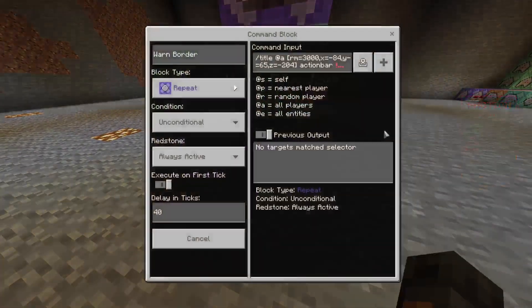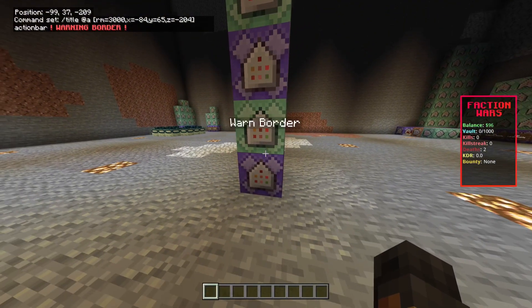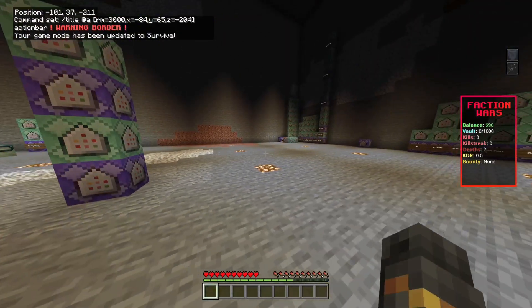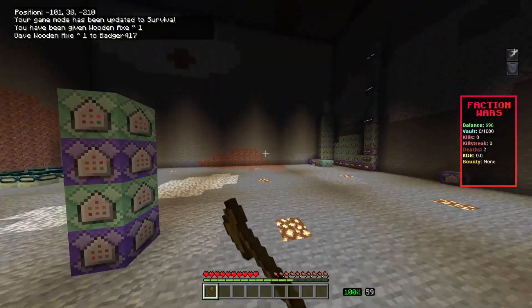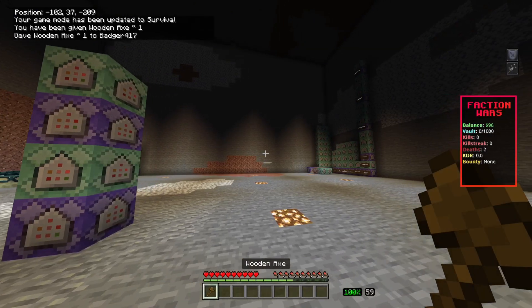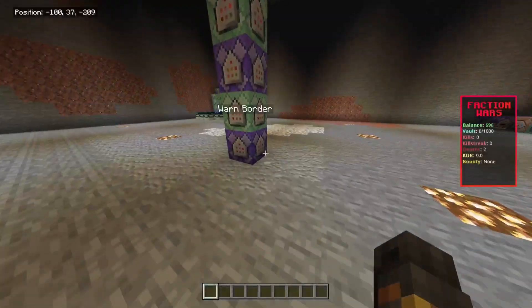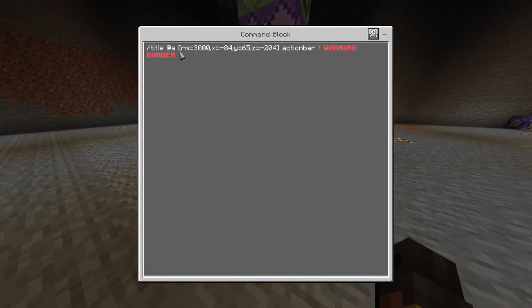So what this is, is it's a title and it's displaying. As you saw in the demonstration, it was under my crosshair. The only reason it's under my crosshair is because I have a Java PvP add-on. I have a few add-ons on this world — it's my Faction Wars map. But these are the commands here.